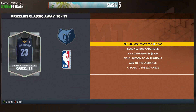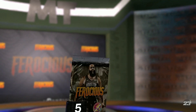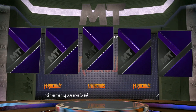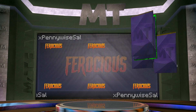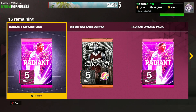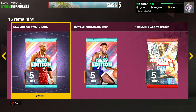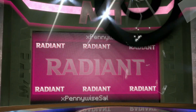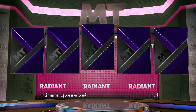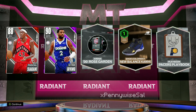Allen Iverson is still going for about 25,000 to 30,000 MT, so that's a card we can sell in the auction house. We'll mix it up and go to a ferocious pack, which is going to be unauctionable. I don't care too much about these packs from season two — if we could get a pink diamond it's not terrible, but probably just stuff we can quick-sell and add to the collection. I want to open another radiant pack since that was a really good start.